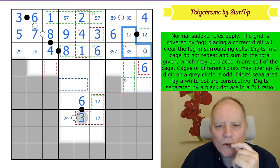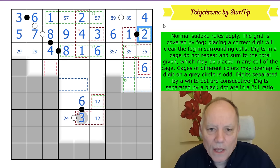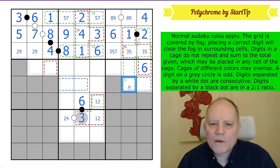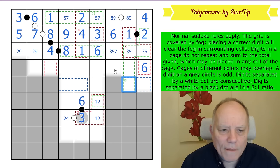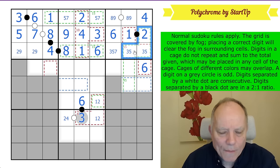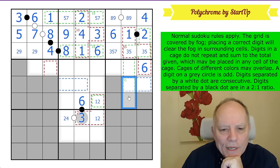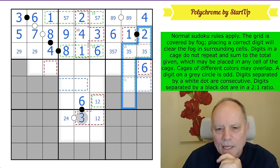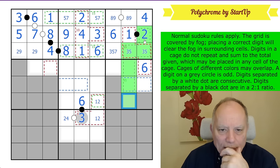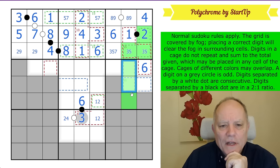We can finish off the red cage: three plus five plus six is 14, so that's a one there — this is a two. Now the green cage with its total of 45 — you know the secret that the numbers one to nine add up to 45, so this cage has all the numbers from one to nine in it, with no repeats. The cage goes down by the dotted lines. We've got two, three, five already in it, and these cells are not going to contain one or six.